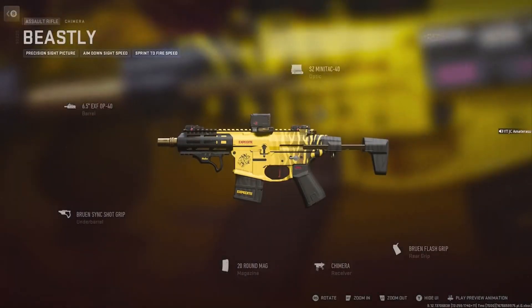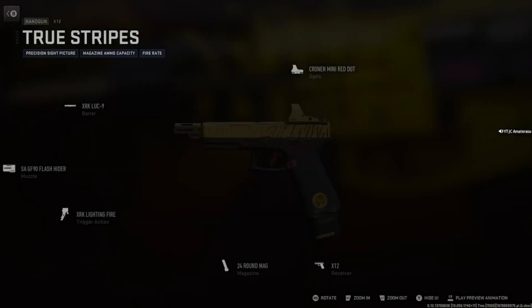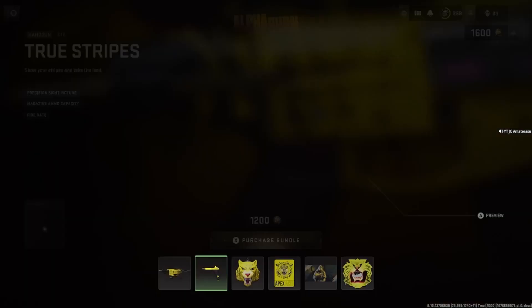This is definitely the run-up-down Chimera. Let's see how small the gun is. True Stripes X-12 with Precision Sight Picture, Magazine Capacity, and Fire Rate. I don't even know if the X-12s are meta right now, though — they might have changed. Good attachments on the gun.